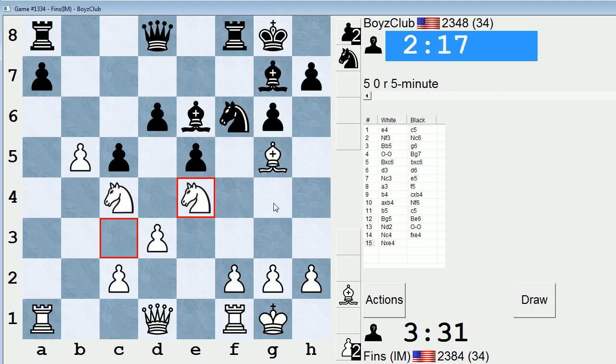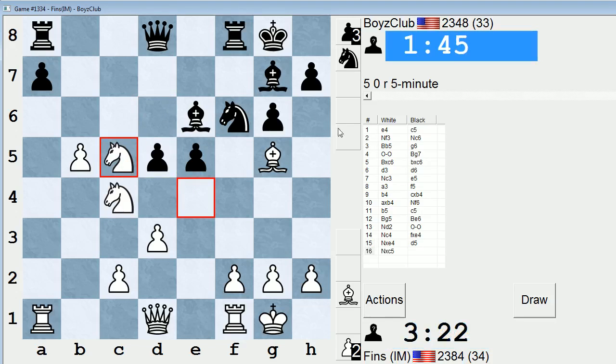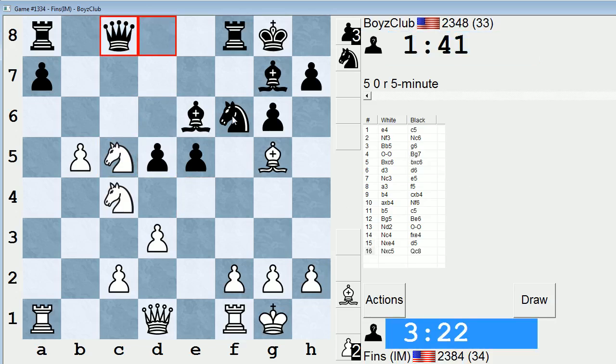If Bishop G4, I could take on F6, Bishop takes, maybe Queen D7, then I have F3 — Bishop G4 does not work tactically. He spent probably a minute and a half on this move. If H6, I can just take on F6 with the Bishop, or even Knight takes F6, Bishop takes F6, Bishop takes H6 — I've got nice options all around. He does play D5. If Bishop G4, I have Bishop takes F6 once again. So he's going to get me to take on E6 and just play the position that way — probably a good choice.